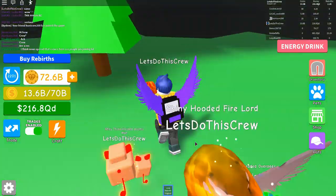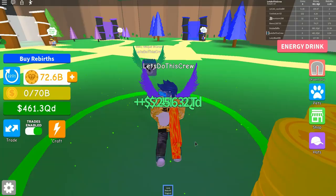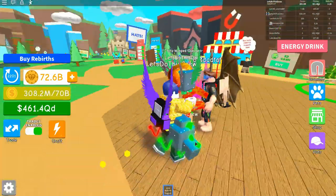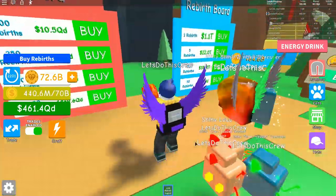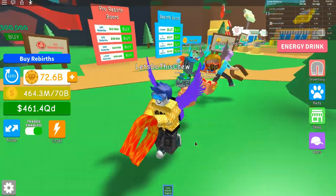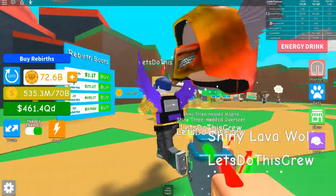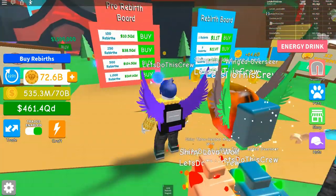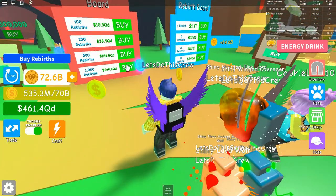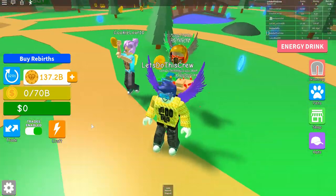Let's just grab a few more of these coins and then go back to the world. Let's cash out here and make sure we've got enough. Here's the thing, guys: when you go to the rebirth board and you want to cash in some of your coins, you want to cash in the maximum amount. Because you lose all of your coins when you rebirth. So I'm going to go ahead and do the buy maximum 1,000 rebirths, because there's nothing bigger. And there we go — I've got zero coins left.